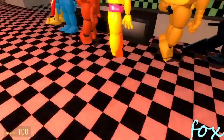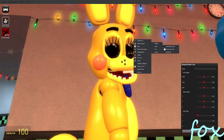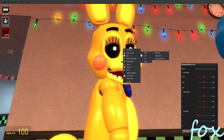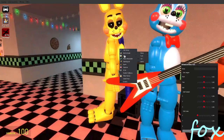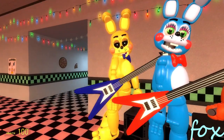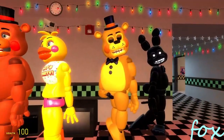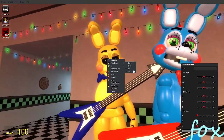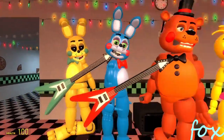Now we got all these guys including Golden Toy Freddy and Toy Spring Bonnie. Starting with Toy Spring Bonnie - dark eyes where you literally can't see anything, glow eyes, small glow, pale. You can have his guitar, which is blue for some reason instead of purple. He also has a dark blue texture.